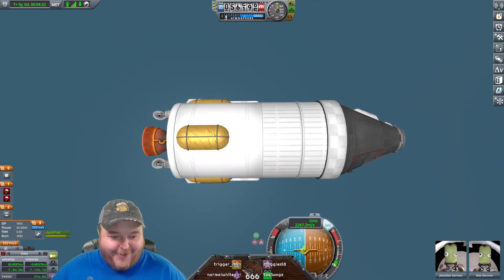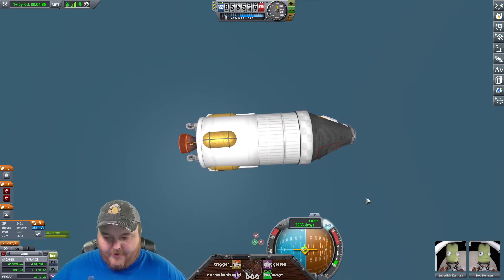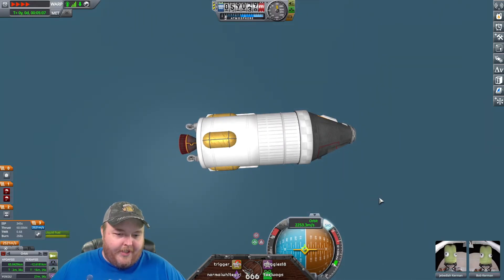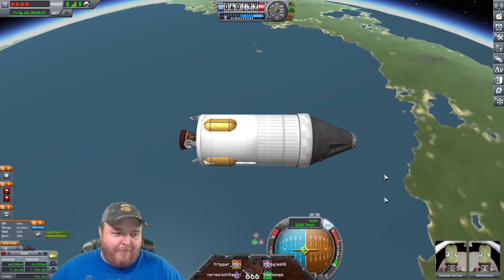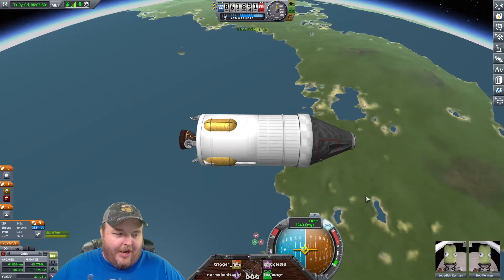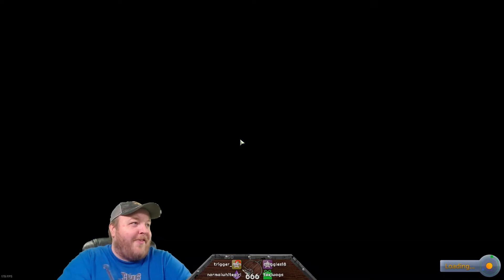Yeah, that's what I figured. Normal white girl, I couldn't even think you'd be a troll. You guys are just weird. Alright, so I used up 200 Delta V. We're still not in orbit. We're kind of going a little weird. I burned this way wrong. I'm going to relaunch it. See, I can revert my flights.